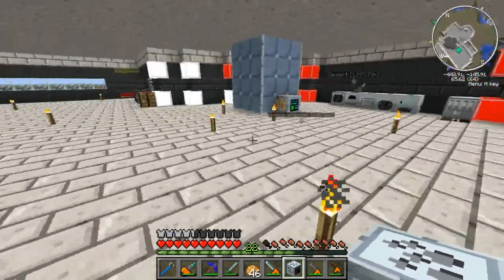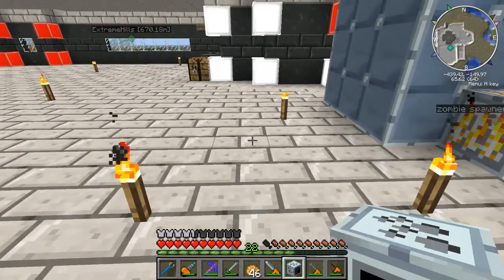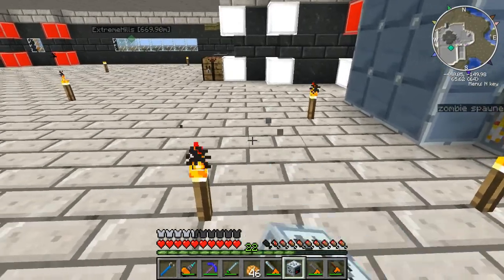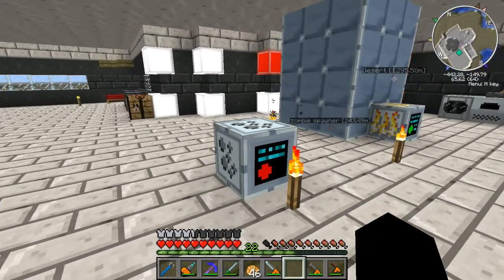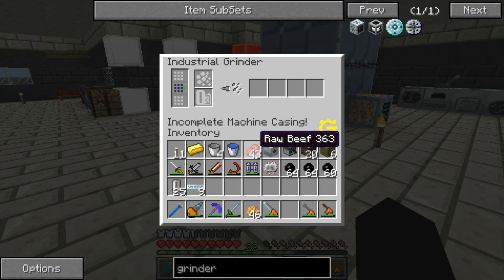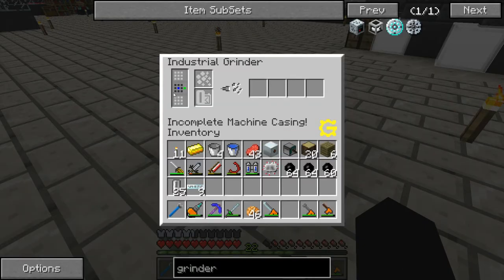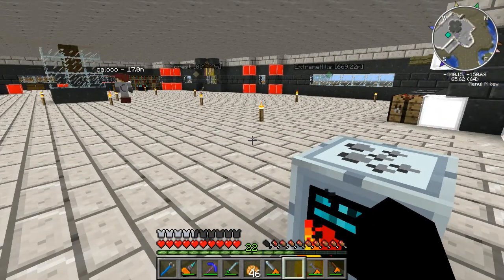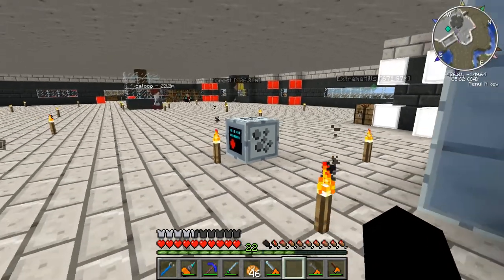We want to put this guy down here, making sure there are two blocks of space between them. I really don't remember how to do this anymore — I think you need three blocks under it, all advanced machine casings. I have no clue actually. This is the GUI that you need to build but I have no idea how. I'll look it up in a sec.